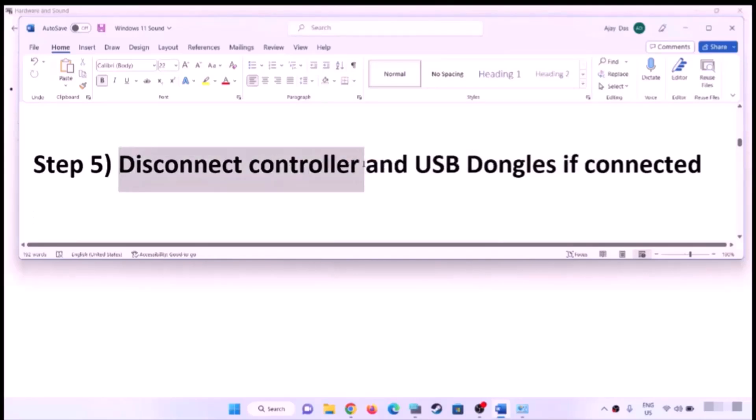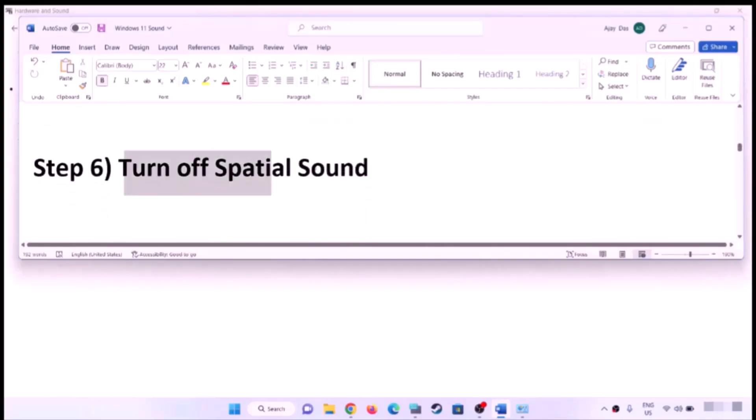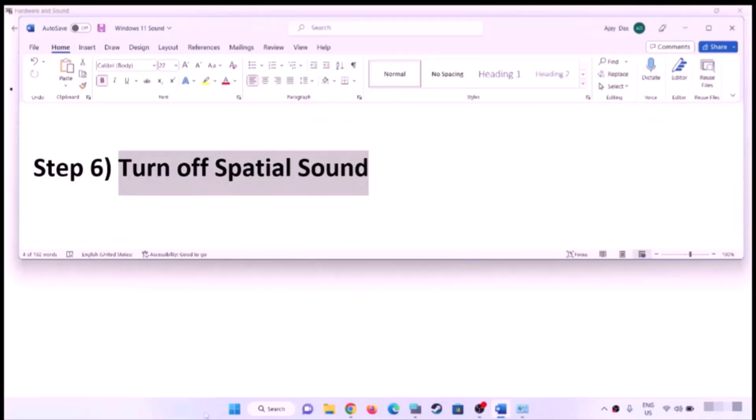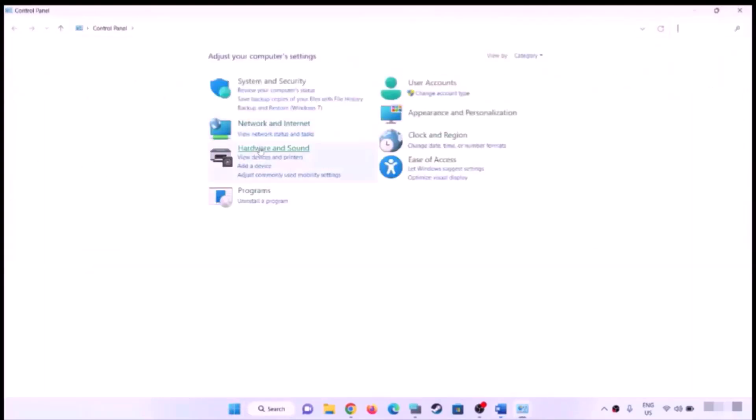The next step is to disconnect your controller. If you're using a controller, disconnect it along with the USB dongle if it is connected, and then check the sound.